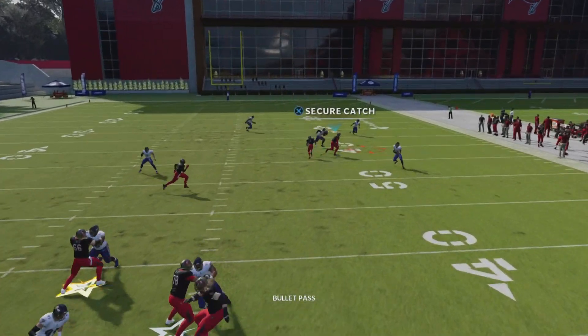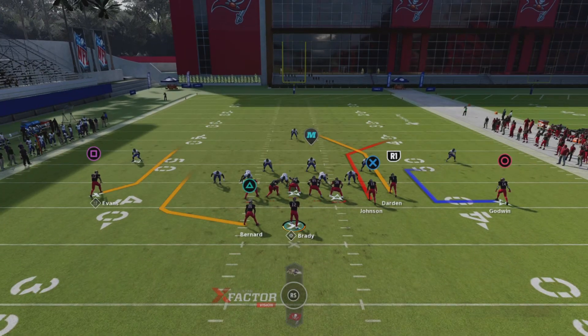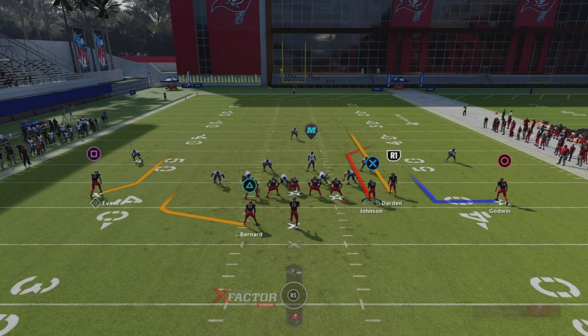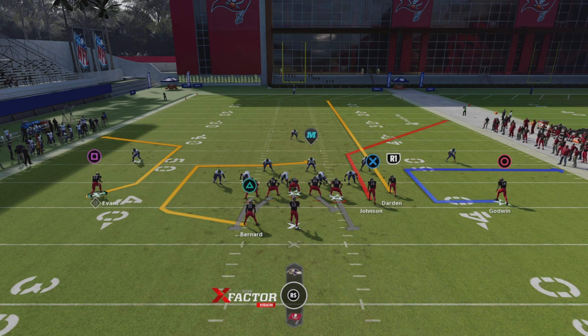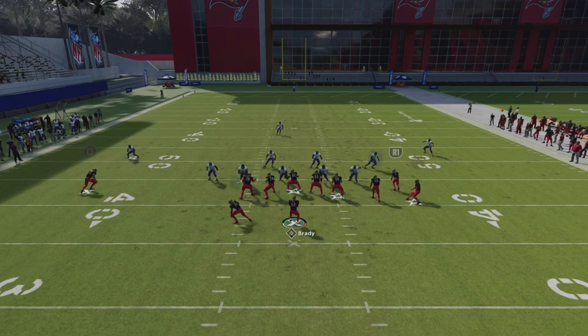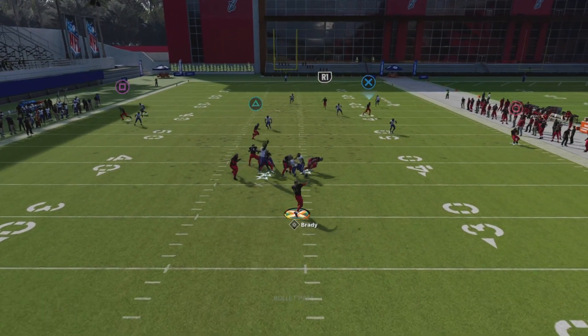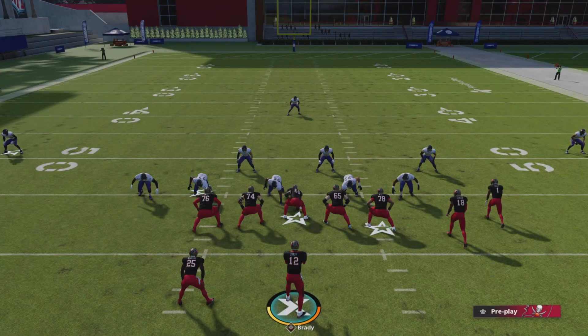The beautiful thing about this formation is it has four receivers on the field. All you want to do is look to that corner out. The reason I like this formation so much is because with this motion it creates a bunch — it's a four receiver set, so three receivers in the bunch and your X receiver out wide. This out route gets open against man coverage as long as the cornerback doesn't have a step ahead. So just look to that corner out passing towards the sideline — that's gonna be easy dot every time.